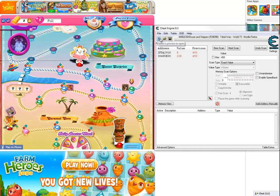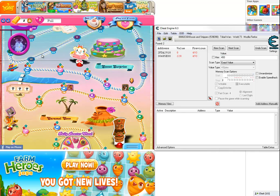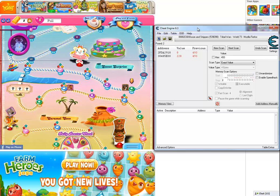So today, a tutorial on how to get infinite moves and boosters. I'm not sure about the boosters yet, but you can get infinite moves easily on Candy Crush in one level. How you do this is you need Candy Crush obviously, and you also need Cheat Engine, as shown here.